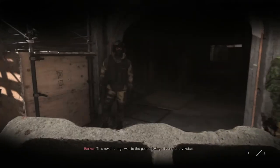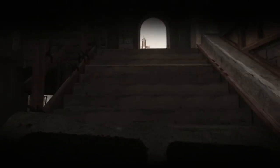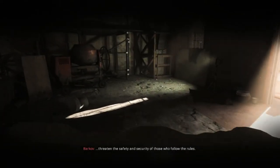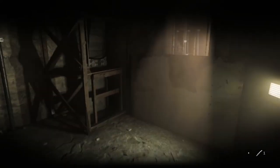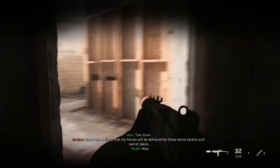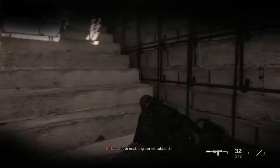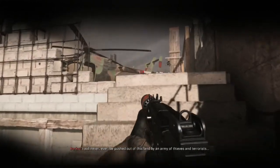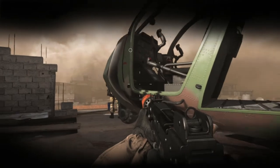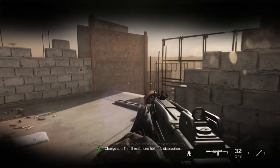All right, we reached a checkpoint — that's a good thing, I haven't died yet. Took them out. Let's see if we can do this quietly so they don't turn around and see us. Go ahead and plant the explosives in here. Hell yeah! Let's plant these and get out.